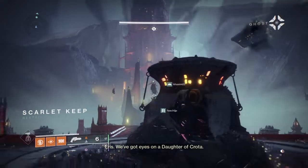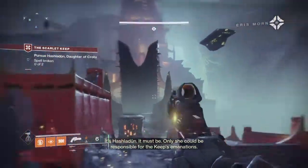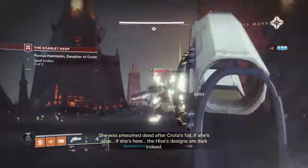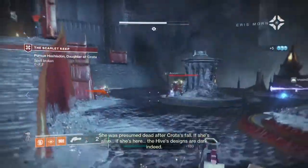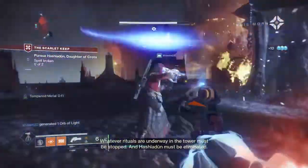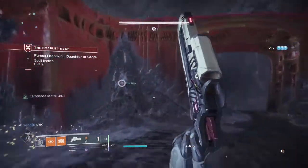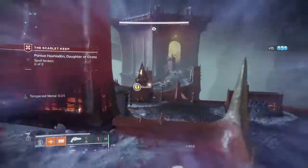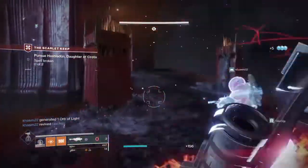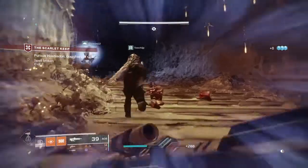Eris, we've got eyes on a Daughter of Crota — it's Hashladun! She must be the only one responsible for the Keep's emanations. She was presumed dead after Crota's fall. If she's alive, if she's here, the Hive's designs are dark indeed. Whatever rituals are underway in the tower must be stopped, and Hashladun must be eliminated. Okay, so pursue Hashladun, Daughter of Crota.